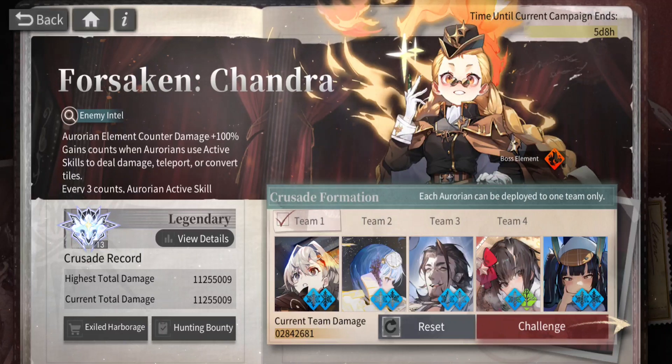These counts are specifically per Aurorian. So if I use Vice, Tina, and Sariel's skills, that would be three marks for the boss so she takes damage. But for cooldown reduction, each Aurorian needs to use their skill three times individually to get one cooldown reduced. That's how that works.